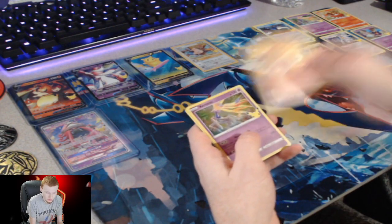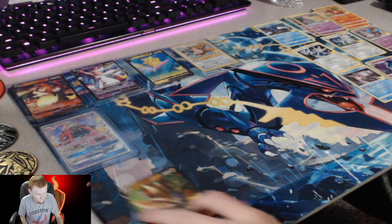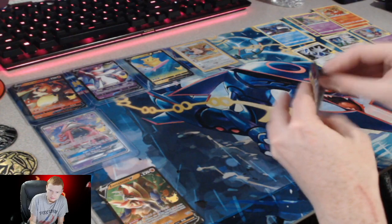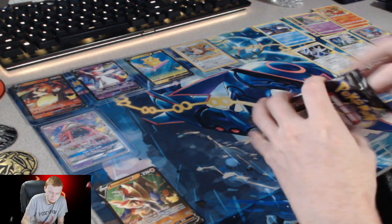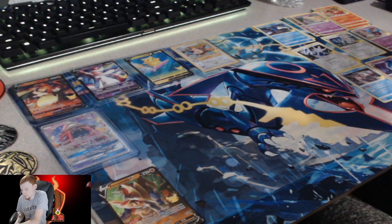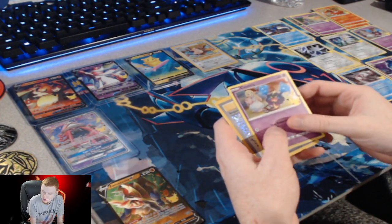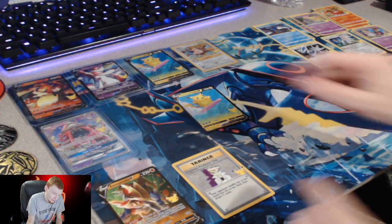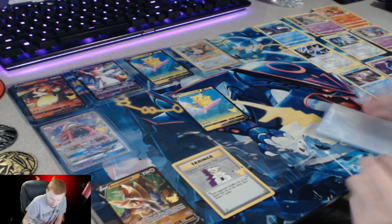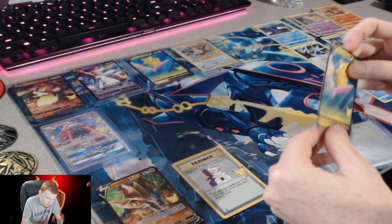We're going into Ho-Oh, Xerneas, Yveltal, Zamazenta V. Into a Dialga, Cosmog, Impostor Professor Oak - another good card - and another Surfing Pikachu V, which now I'm pulling - I have a lot of the Surfing Pikachu. I think it's the Flying Pikachu guy that I don't pull a lot of. I'm pretty sure I've pulled ten of these Surfing boys now. I'm just gonna own them all.